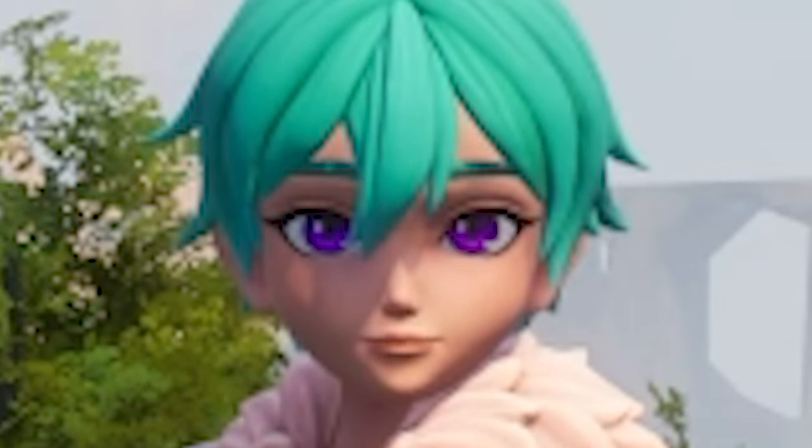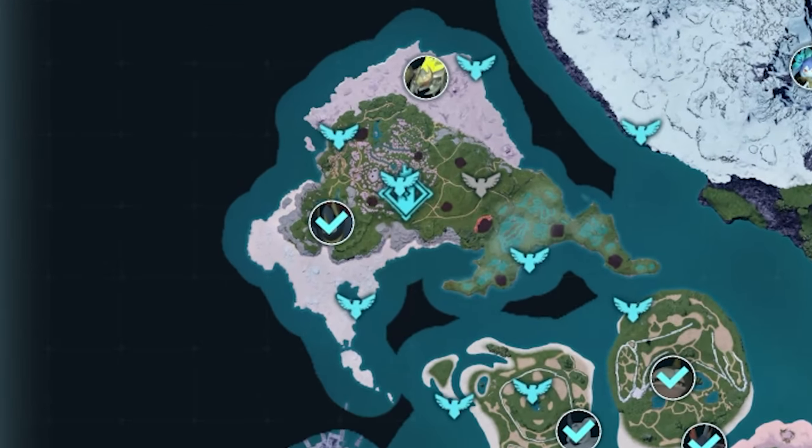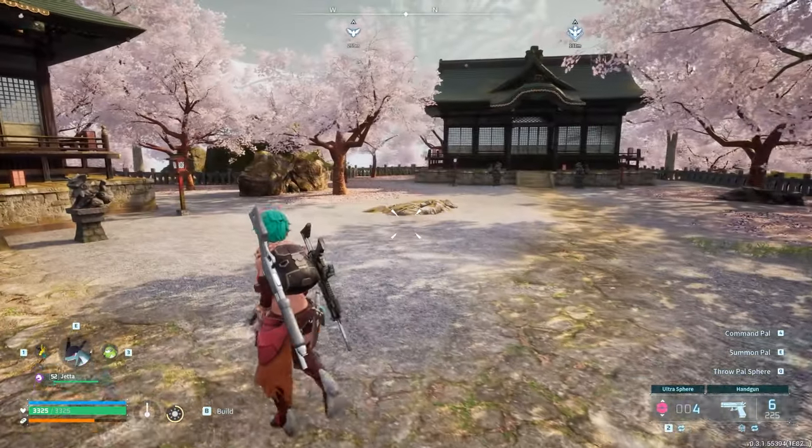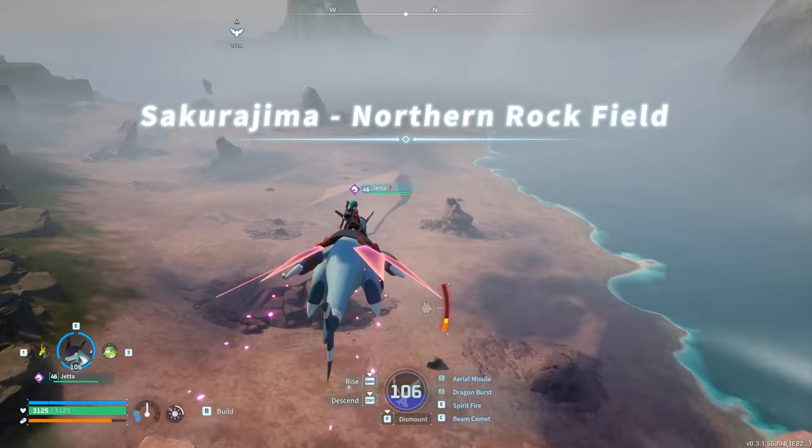The new oil extractor extracts crude oil from new oil nodes. The oil is on the new island located to the northwest. The new biomes include the Sakura Forest, Stanky Mushroom Land, and more rocky deserts with pink sand.